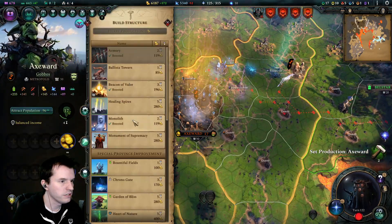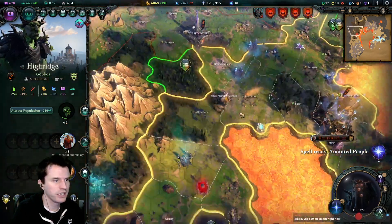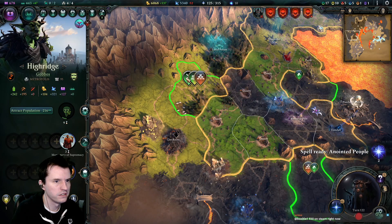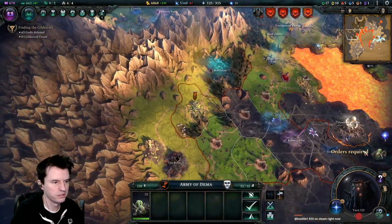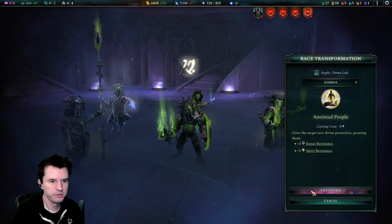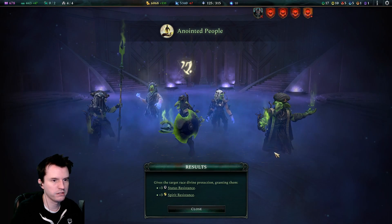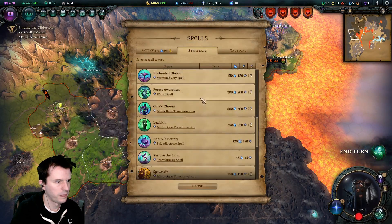Let's see — Monolith for more mana income because our mana is still negative. High Ridge can annex another area. Let's build a farm. We got a tier 3 spider from that — send it wandering. Anointed People is ready to cast, go ahead — so all the gobos get a couple buffs. Love that.